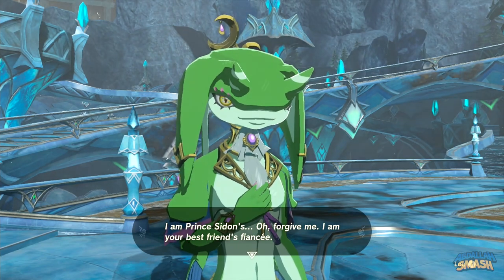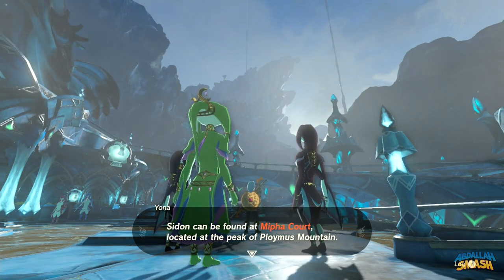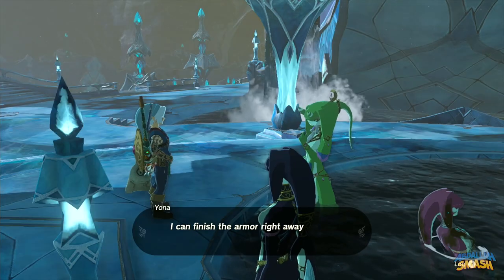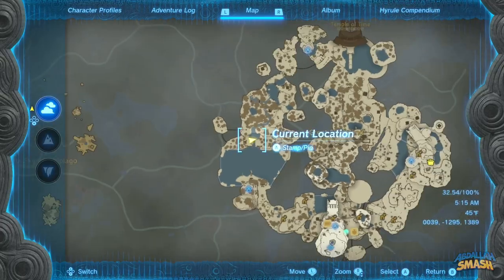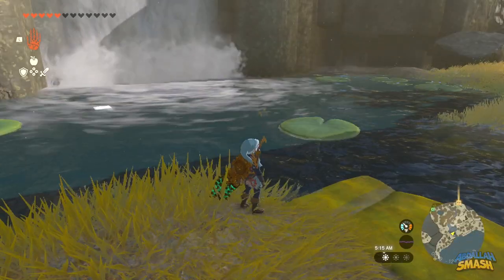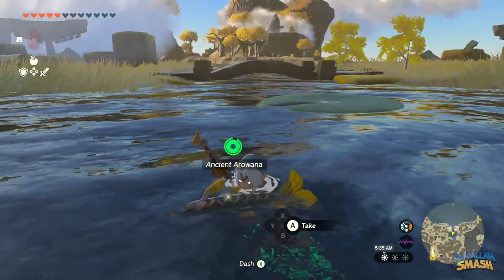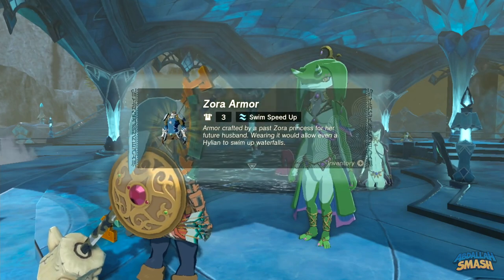You learn that the green Zora is Yonah, Prince Sidon's fiancée, and she tells you to head to Mifakort up on top of the mountain. It'll be hard to get there without the Zora Tunic, so head to the infirmary in the back of Zora's Domain and talk to Yonah again. She'll ask you for an ancient arowana to fix the Zora armor. If you don't have one, warp to the Great Sky Isles and check ponds near waterfalls on the west side. Shoot one with an arrow, collect it, warp back, and give it to Yonah.